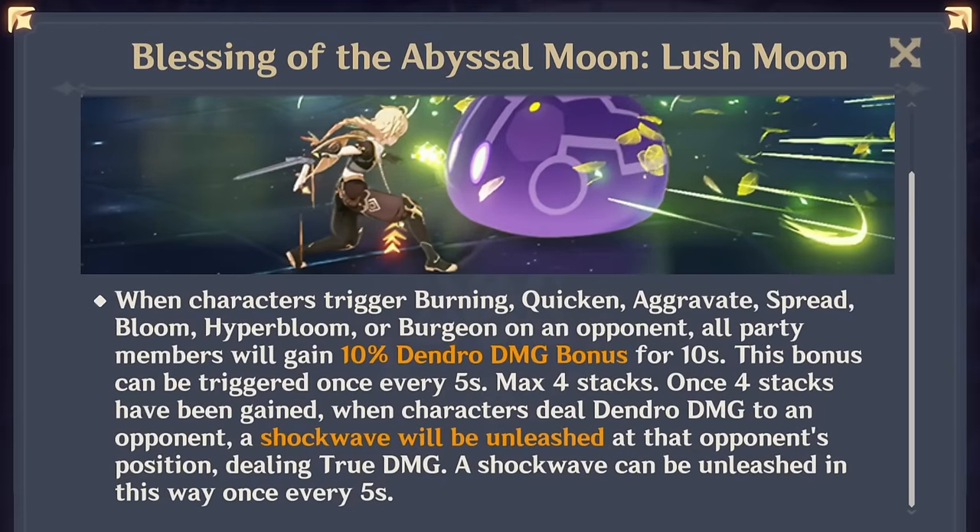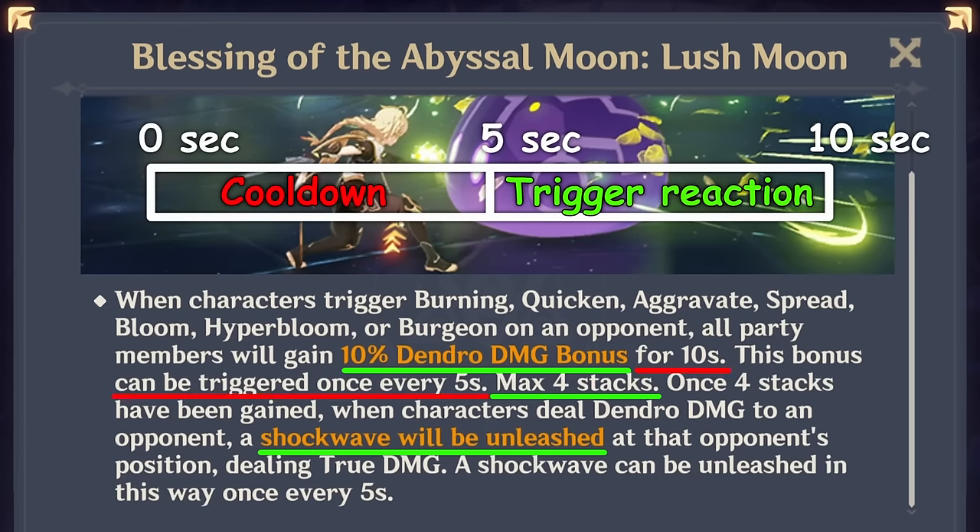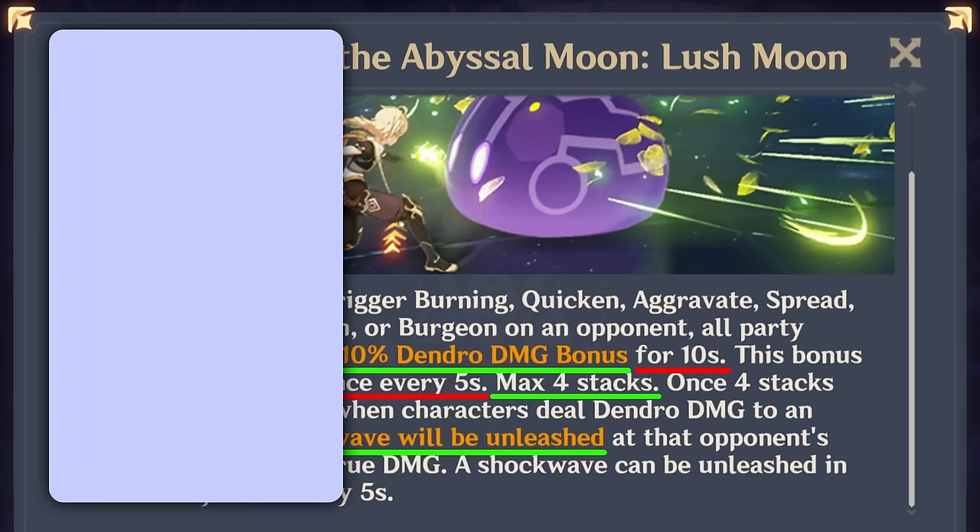Now let's start with the Current Blessing. It gives you 40% Dendro damage bonus and true damage shockwaves forever, as long as you keep constantly triggering Dendro-related reactions to refresh its duration. And it's a lot of bonus damage for any Dendro-based team.